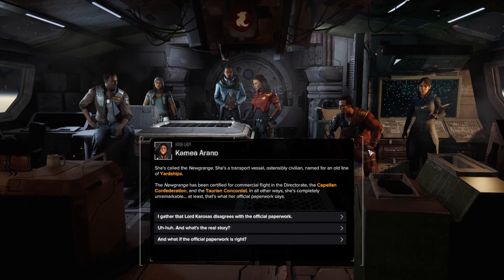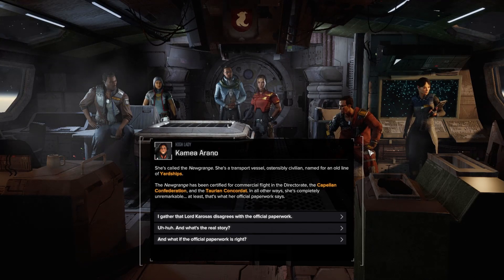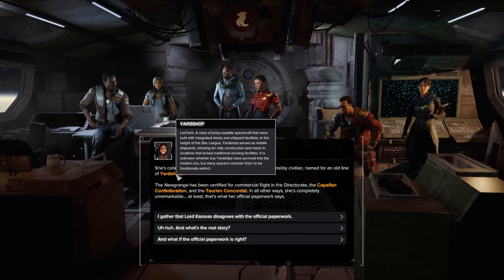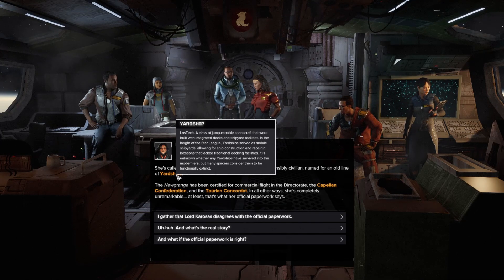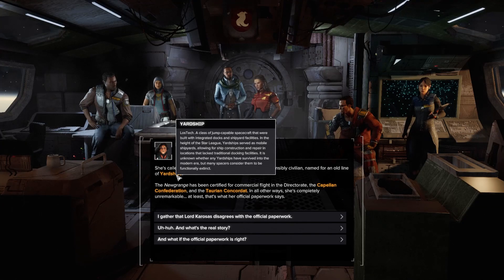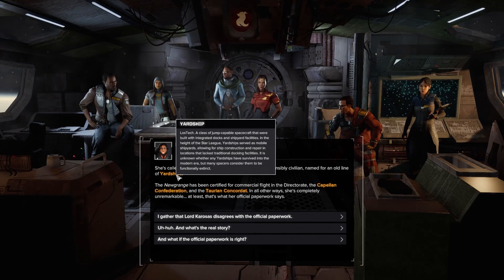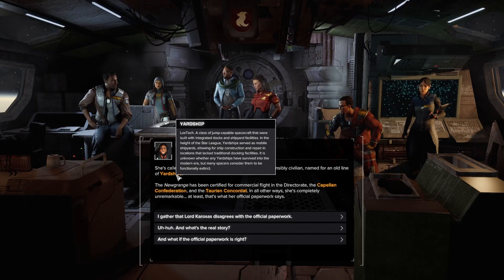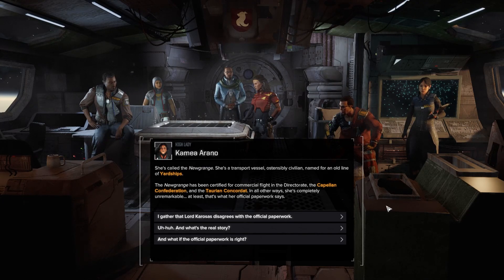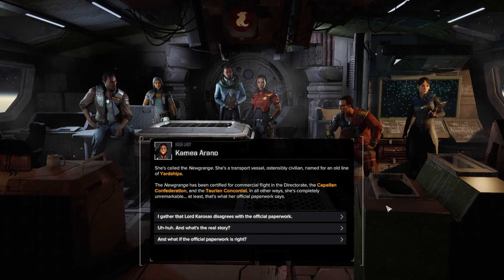The ship is called the Newgrange - a transport vessel, ostensibly civilian, named for an old line of yard ships. Yardships were jump-capable spacecraft built with integrated docks and shipyard facilities. In the height of the Star League, yard ships served as mobile shipyards, allowing for ship construction and repair in locations lacking traditional docking facilities. It is unknown whether any yard ships have survived into the modern era - many spacers consider them functionally extinct. The Newgrange is certified for commercial flight in the Directorate, the Capellan Confederation, and the Taurian Concordat - completely unremarkable, at least according to her official paperwork.